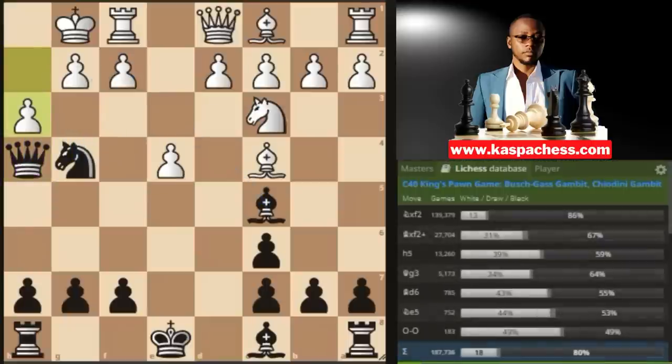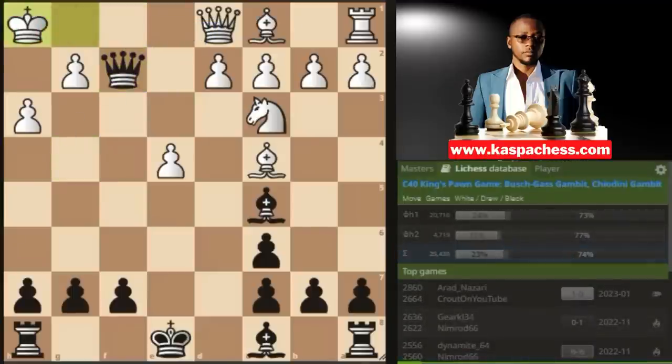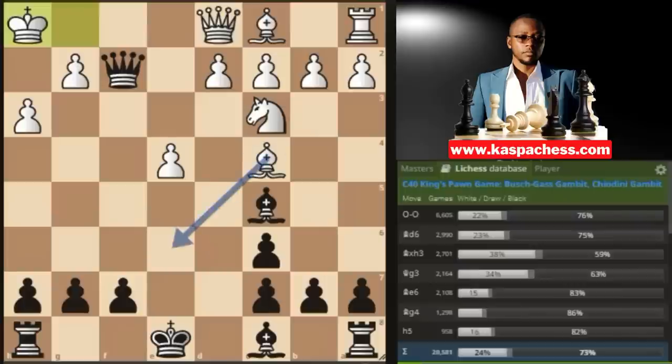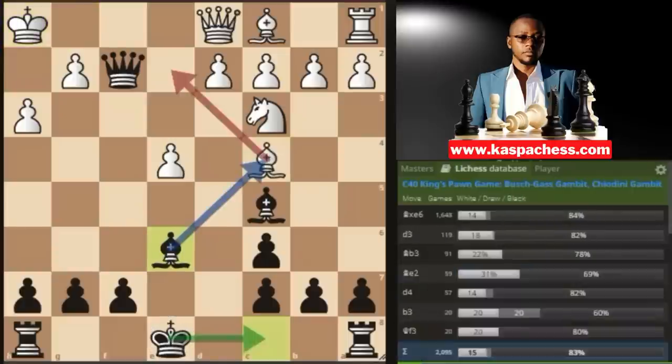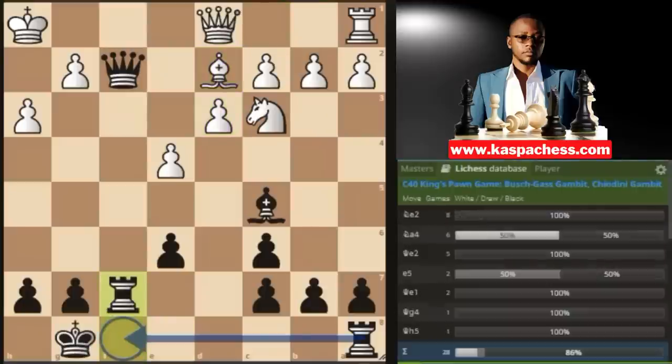If h3, you go knight takes f2 attacking the queen. If rook takes, you take with your queen, and after king h1 you go bishop e6. This bishop is annoying and you want to develop your light-squared bishop, connect your rooks, and castle long — that's why we go bishop e6, inviting white to take. If bishop d2 is played, just castle long and continue developing your pieces rapidly. Advance your king-side pawns and destroy the king side for white. If bishop takes, take back, and after d3 you castle short, bishop d2, then rook f7 wanting to create a battery. White's pieces are doing nothing on their initial squares — white's position is very passive. This is a clear win for black.